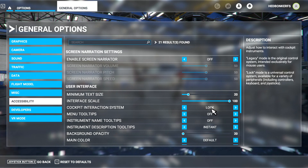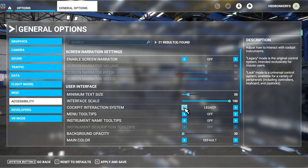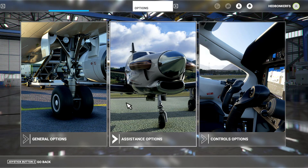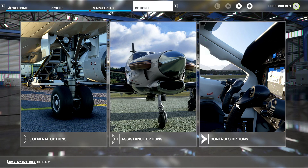Looking at the right side tool tips, we can see that there's a legacy setting that they recommend for mouse users that will restore the cockpit interactions back to the way they were before Update 5. You can, however, go through and set these up and assign them using the new lock mode should you so choose.